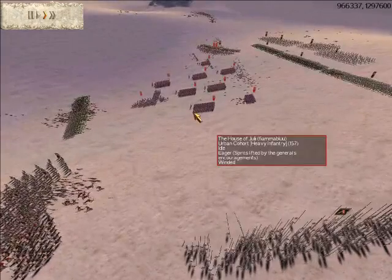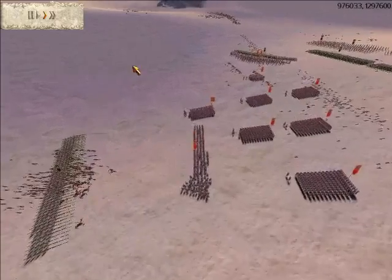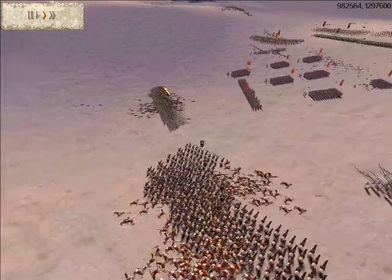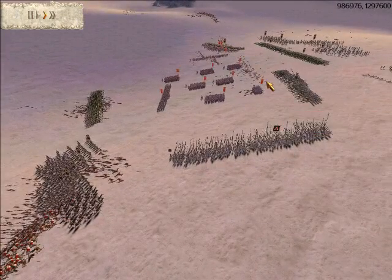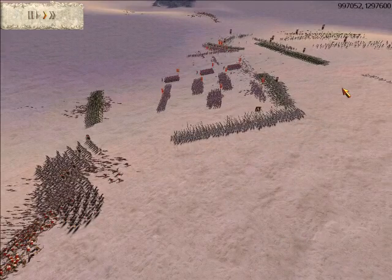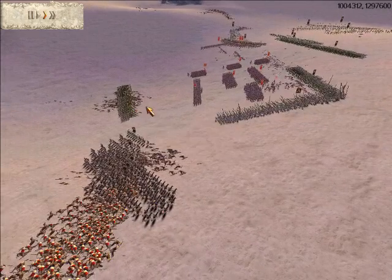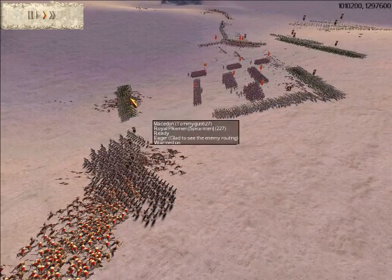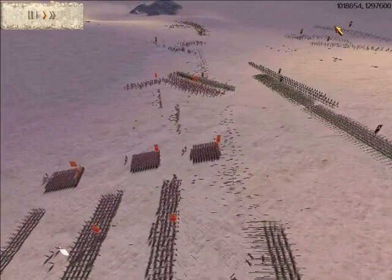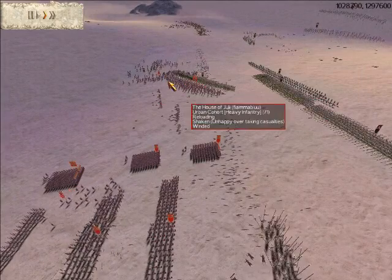He could have, if he ran fast enough, gotten out of this situation and formed a line to skirmish my phalanxes. But he was really neglecting what he could have done. So I just slowly advance and leave some units back here to catch any of them that try to run. My archers are out of ammo, so I just use them as flanking troops to support these guys over here.